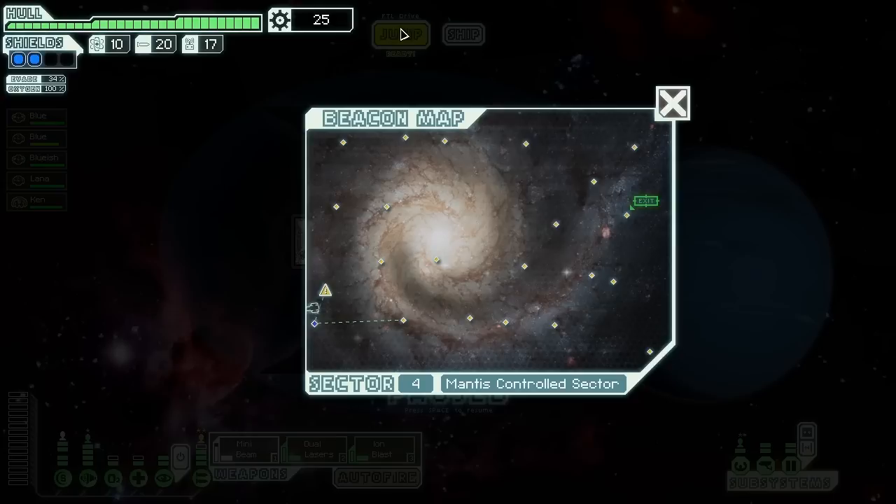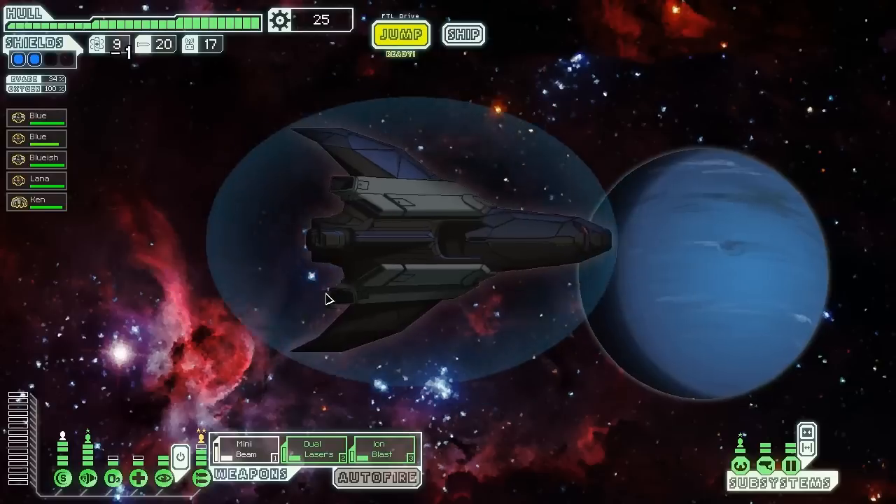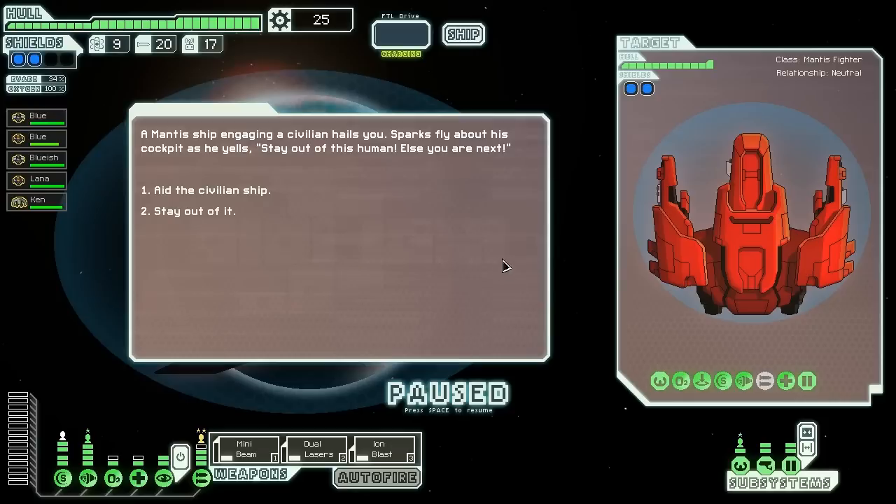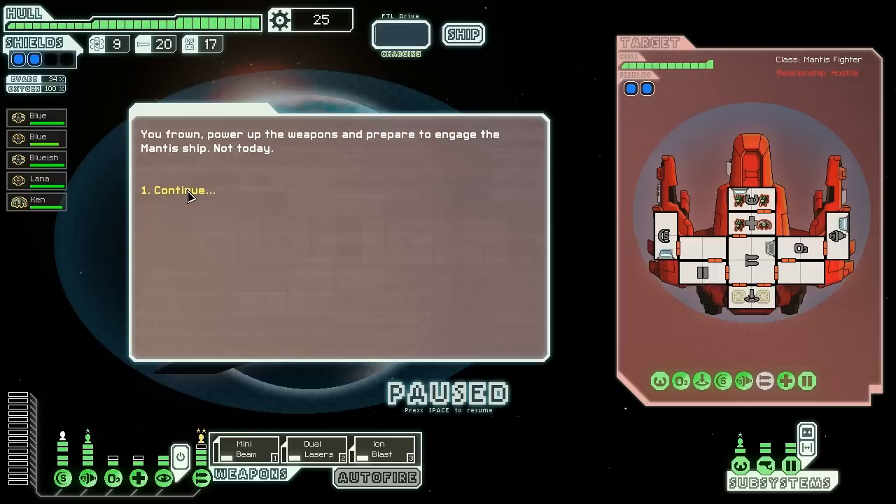Mantis? Alright, prepare for boarding — that's what we get in mantis generally. Mantis picking on civilians, typical, let's deal with them. Engage them.